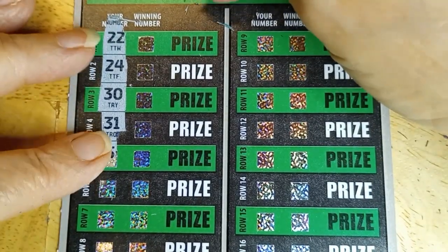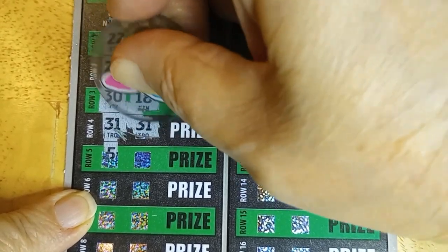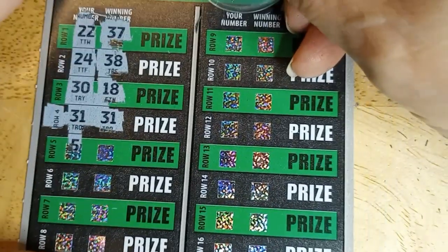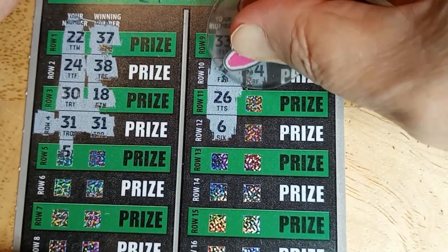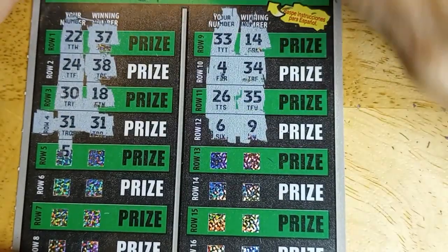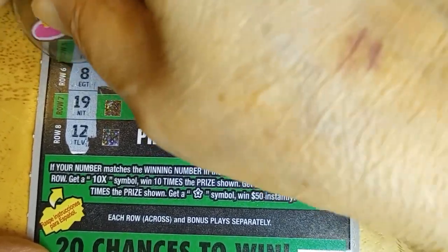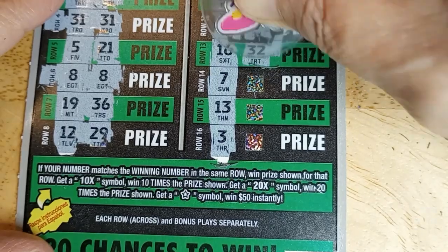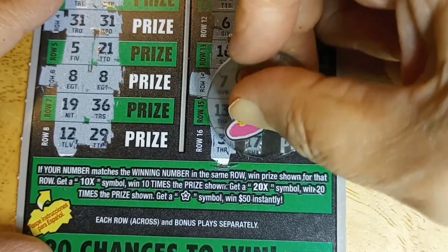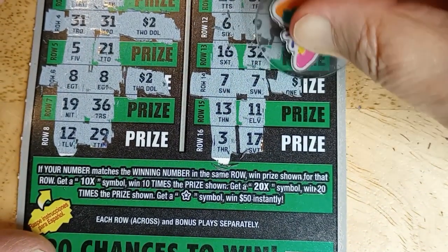Now we need to match or find a 10 or 20 times, or if we get that star I win $50 automatically. 22 and 37 don't match. 24, 38. 30, 18 — nope. Got a match — I do have a win! This is not a dud session, yay! I was really starting to worry. 33 and 14, 4 and 34, 26, 35, 6 and 9 — got one, but we'd like something else too. 5, 21, 8 — another winner! 19 and 36, 12 and 29. 16 with 32 — third winner! 7 and 7, 13 and 11, 3 and 17. So we got three winners. No false multiplier — false multiplier. 2, 4, and 1 is five. $5 total.